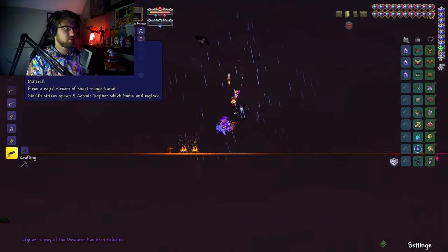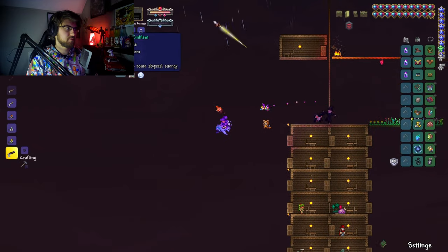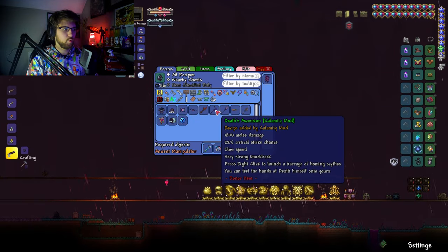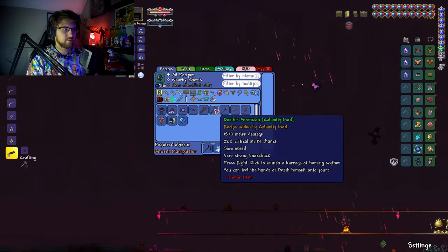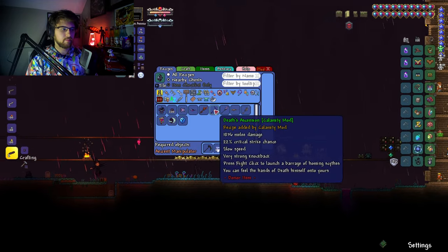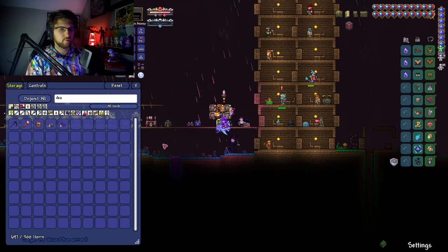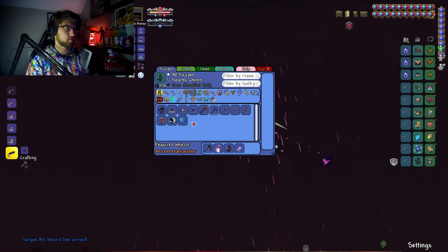We got some stuff here — not certain most of this will be useful. We got a vanity item. What does this do? We can make Death Ascension, but we need a Ruinous Soul. We need to fight the Poltergast first. We can definitely try to make that though. Do we have a Deathsicle? I think we do — yeah, we have a Deathsicle. We can definitely make that once we fight the Poltergast.